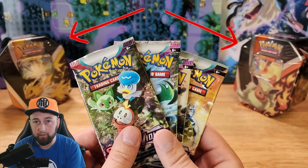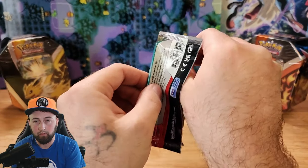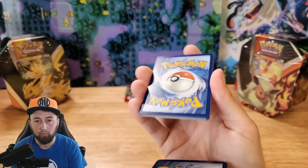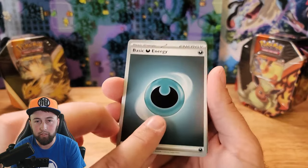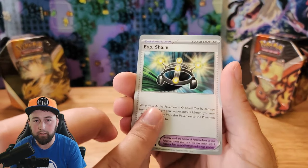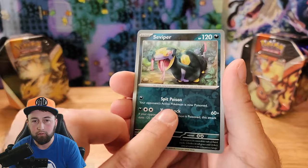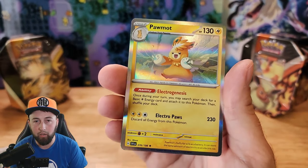Let's start with the base Scarlet and Violet pack with the starters on it. One card from the back and we got Dark Energy, Energy Switch, Varun, Plauncher, Skiddo, Quackswell, Experian Share, Toadscrewl, Clawwitzer Reverse Holographic, Reverse Holographic Seviper, and Regular Holographic Pauldea.